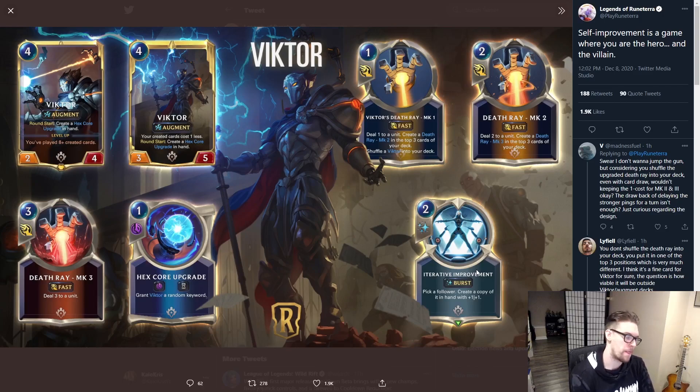I wonder if this will work with Hymer, because Hymer does create his machines. So I wonder if that will work as well — anytime you play a created card. Trying to think of other decks that have created cards. So the Death Ray: one energy deals one, two energy deals two, three energy deals three, then Hex Core Upgrade. So every round he creates a Hex Core Upgrade — he's kind of like Tahm Kench in that sense.